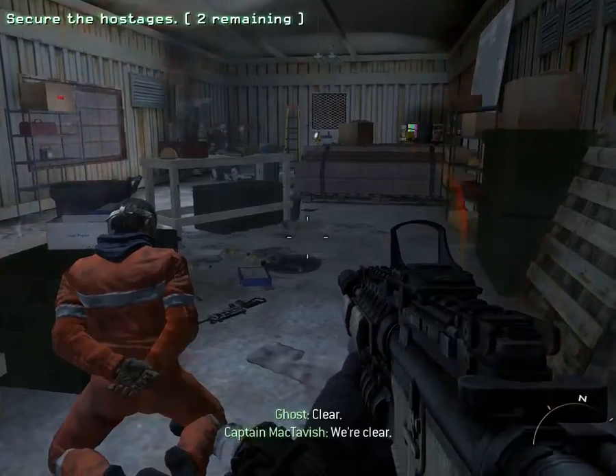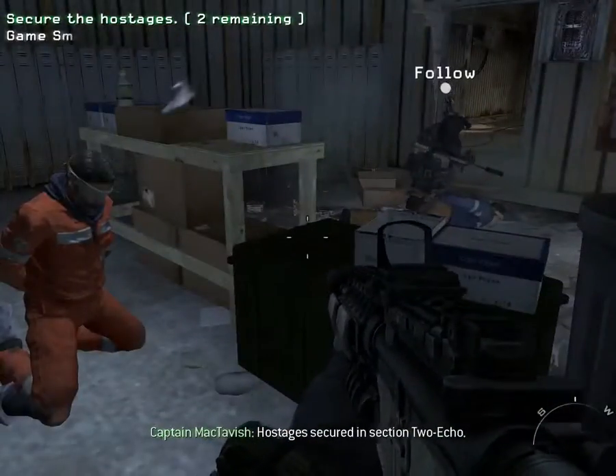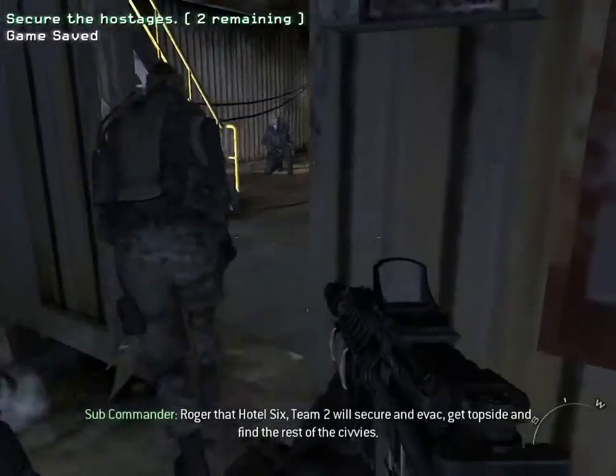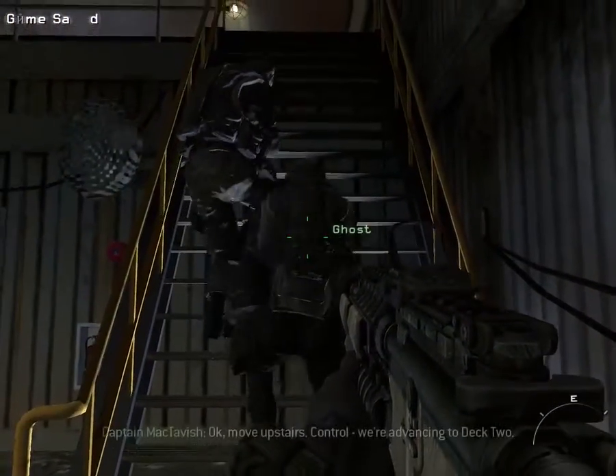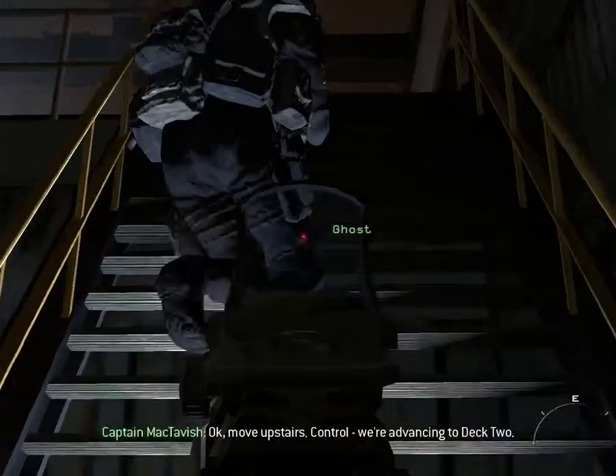Clear. We're clear. Hostages secured in section 2 echo. Roger that, Hotel 6. Team 2 will secure and evac. Get topside and find the rest of the civvies. Move upstairs. Control, we're advancing to deck 2.